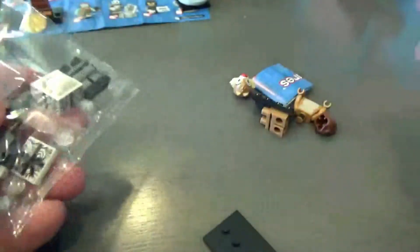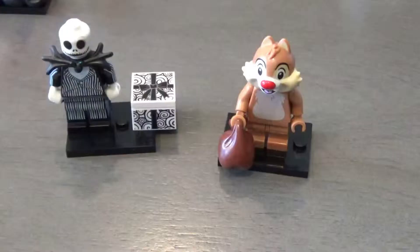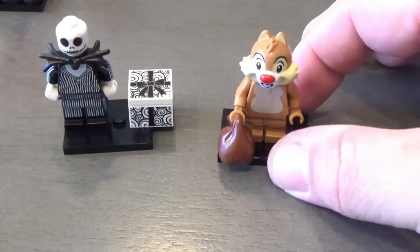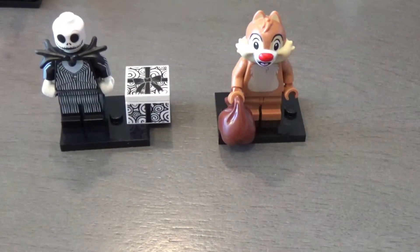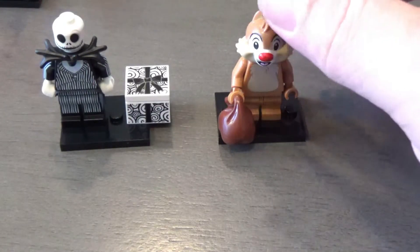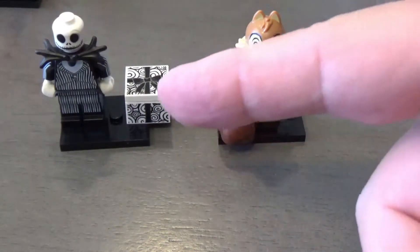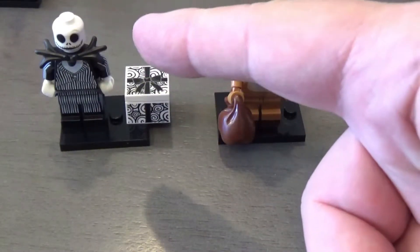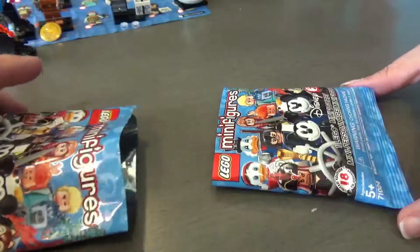Jack Skellington! And Dale — not Chip. I'm not sure who won this one. I got Jack, which is really cool. I'm not sure what Dale is holding — it looks like a sack. I guess he would carry nuts in there, so I guess that's his nut sack. And Jack has a package — this box opens up. Snowflakes. Alright, next up.